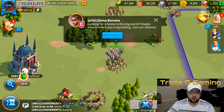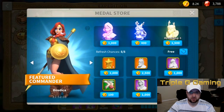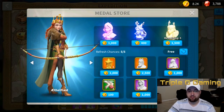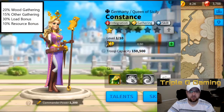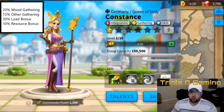When you go into your campaign for your daily stuff and into your store, she's always right there for only 400, so you can constantly be buying and upgrading her. She has some of the best benefits: 20% wood gathering — really good for infantry and for walls, which are very wood-expensive — 15% on other gathering, a 30% load bonus, and then the 10% resource bonus on top of it.